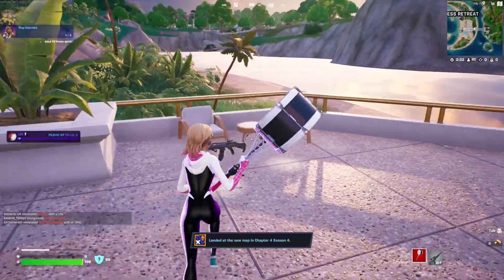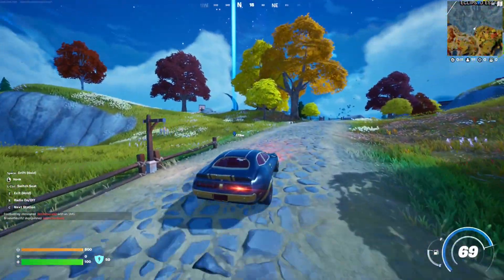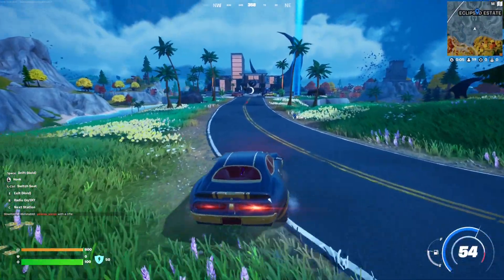And now we're going to go to the next POI. You can also restart your game if you want. So we're going to go to the closest one — we'll go to Eclipse State right here. Alright, here we are. So this is Eclipse State, as you can see. I'm using the new Nitro Fan car and it looks absolutely sick.